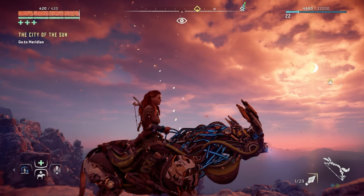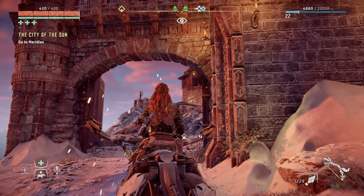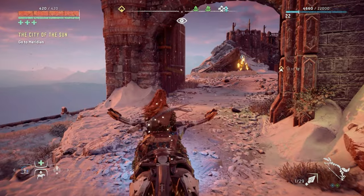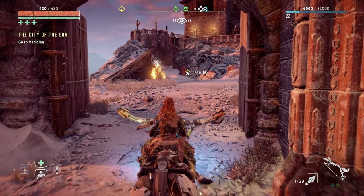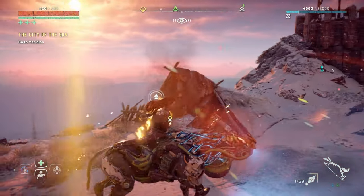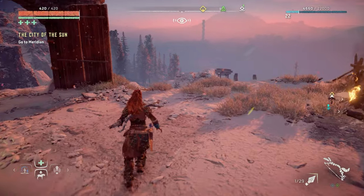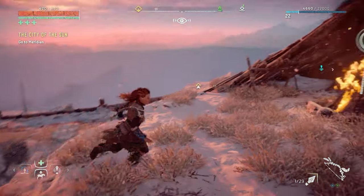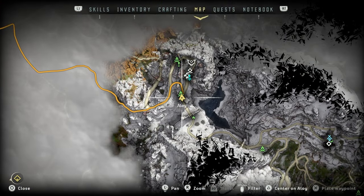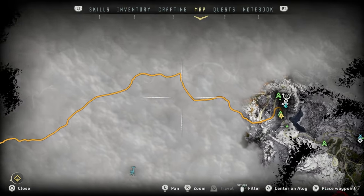Hello my friends, welcome back to the channel. This is part 19 of my Horizon Zero Dawn full blind playthrough on the PlayStation 5. We're playing on ultra hard difficulty and my poor mount has been through the ringer — we got attacked by some watchers on the way here. If you remember last episode, we took care of a corrupted zone and also did the first hunting trial, I think it was a level 8 one. There's also another one I'm eager to do, but I'd like to explore this new area here.